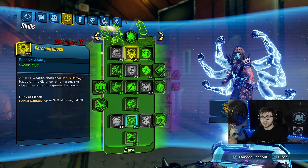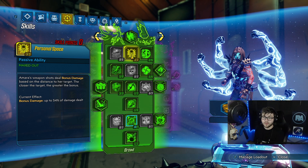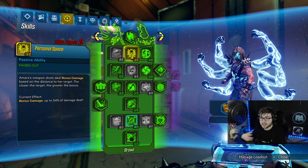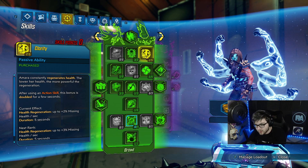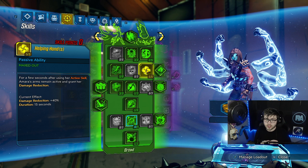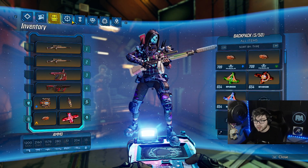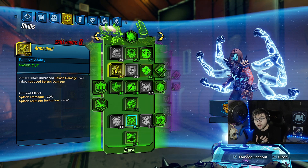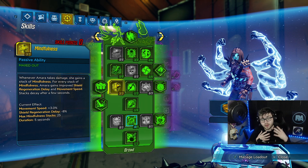Going into the Green Tree: three points in Personal Space. Most face puncher builds couldn't use Personal Space because it doesn't work with face punch, but the Blade Fury's gun portion does work with Personal Space, so you benefit from it — which is really nice. Two points in Clarity: just a little health regeneration to get towards the bottom. Five points in Help Enhance: when you pop your action skill, you get 40% damage reduction, which is great since we're constantly popping our action skill. Our class mod also gives damage reduction, making this build very tanky. The Knife Drain also heals us. Five points in Arms Deal: 20% more splash damage and 40% splash damage reduction — more tankiness and a little more damage to your Blade Fury.